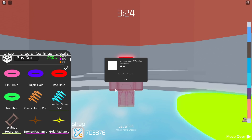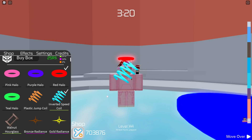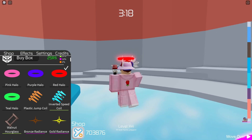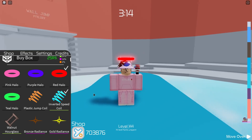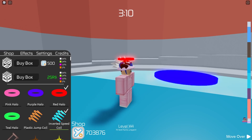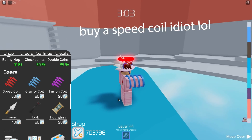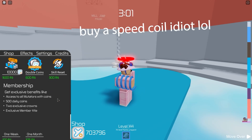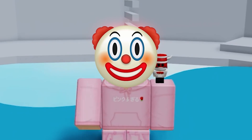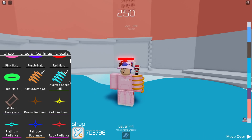Let's go ahead and open another one. We got the inverted speed coil — this one actually looks pretty cool. I didn't notice it before but it looks really nice. Where's the coil at though? Oh wait, we might have to buy it. If we go into the shop and buy the gravity coil, does it show the inverted one? No it doesn't. No way did we just get scammed — it's not equipping. The plastic jump coil equipped but this inverted one doesn't equip.